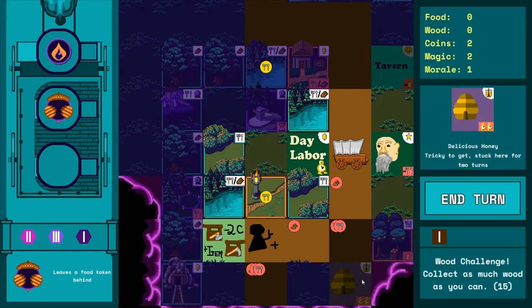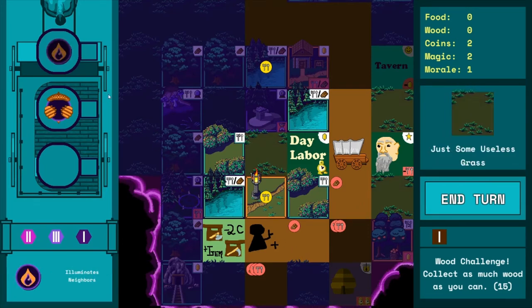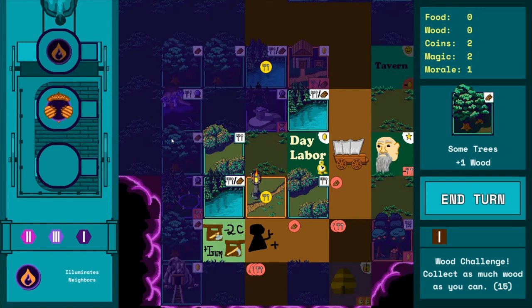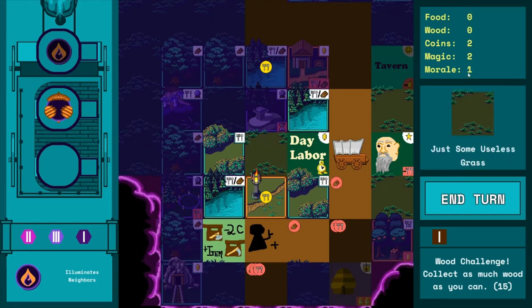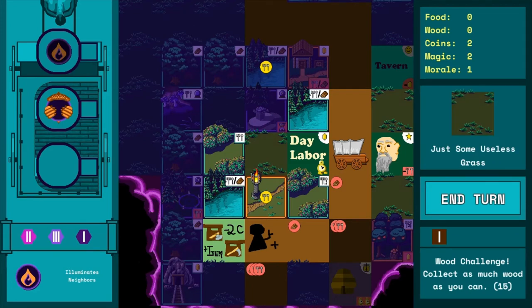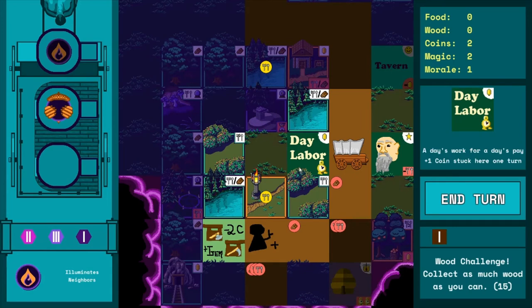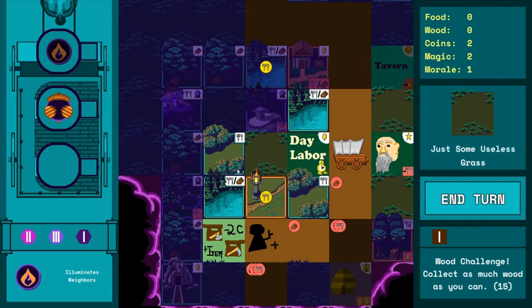Here's a quest tile — delicious honey. Right now it doesn't tell you what it does when you get there; I'm up in the air on whether that's important. You get stuck there for two turns trying to get the honey. Our top priority though is getting wood. If we don't have wood for a road cost, we spend one morale — morale is a buffer resource that forgives you one missing resource. But if you hit zero morale and can't afford a cost, that's game over.